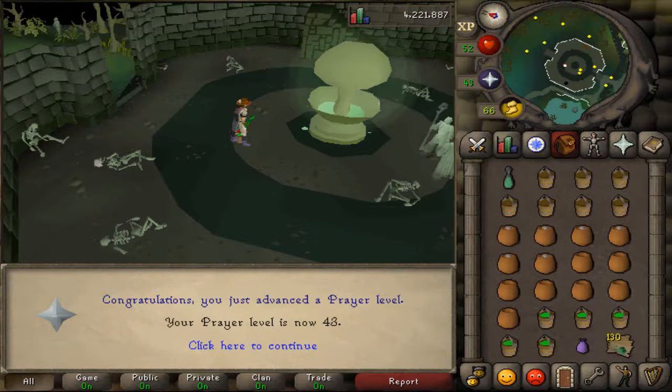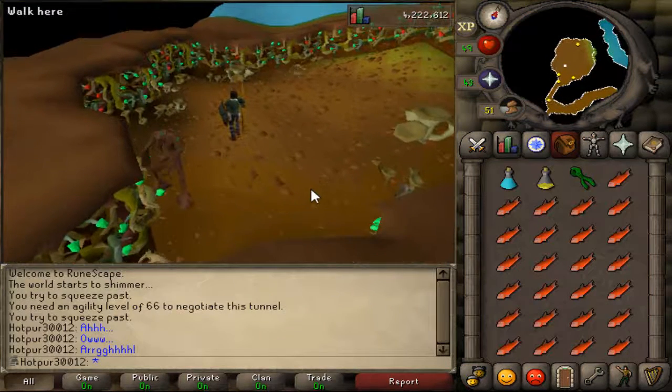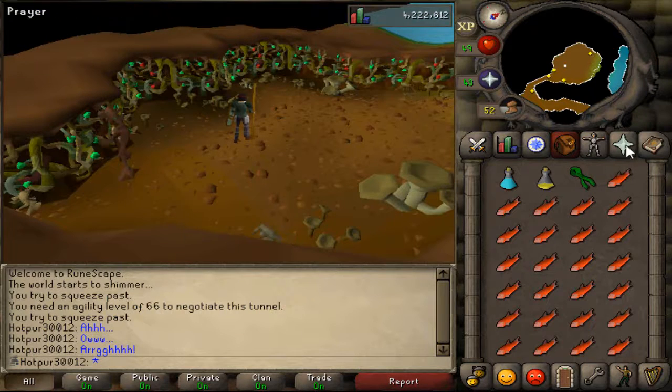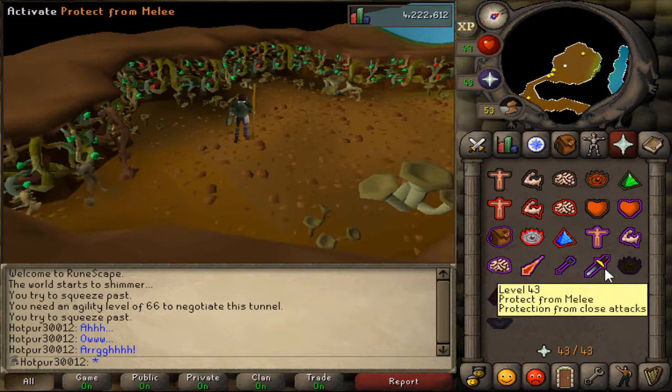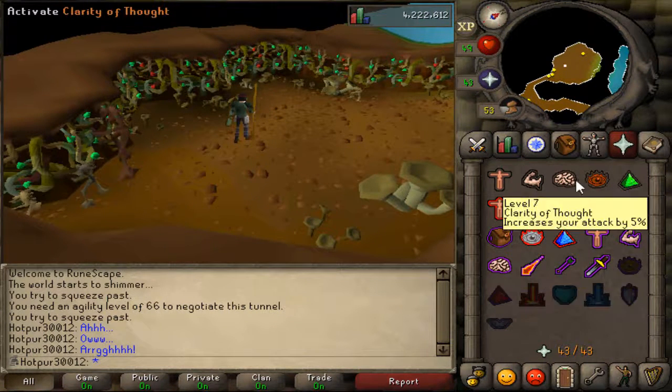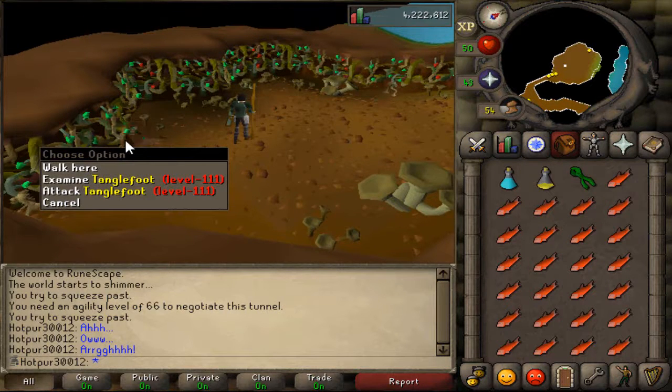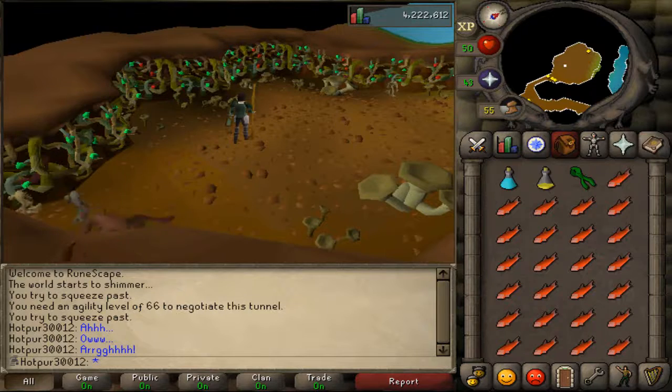Now the game gets a little easier for us. It's Tanglefoot time — in theory we should be fine since we have 43 prayer, protect from melee. You guys will see. There he is: level 111. Let's do it.